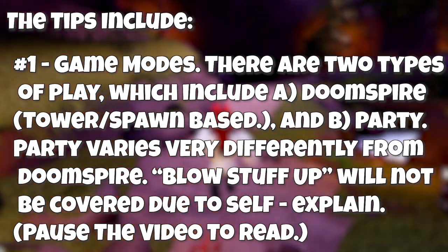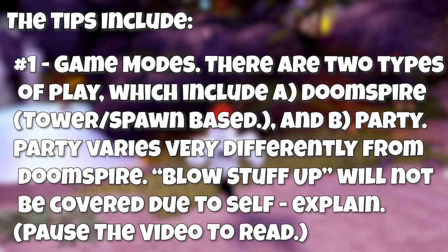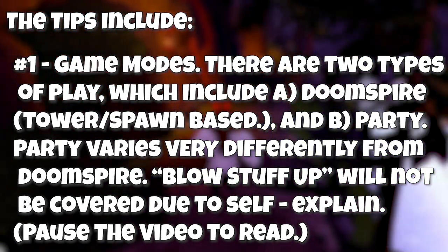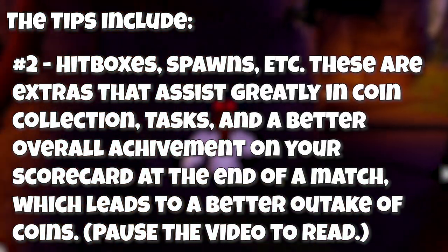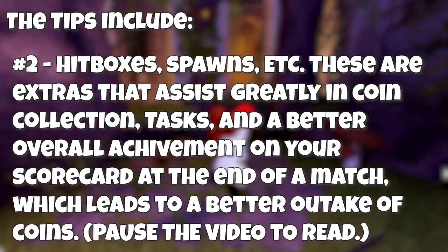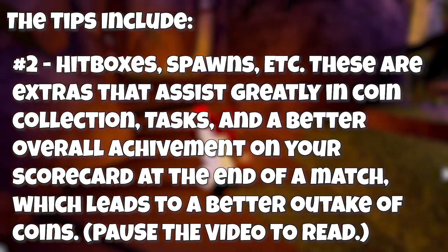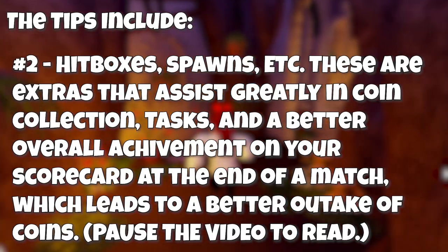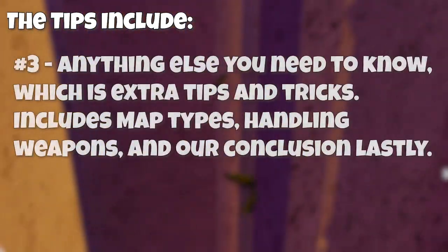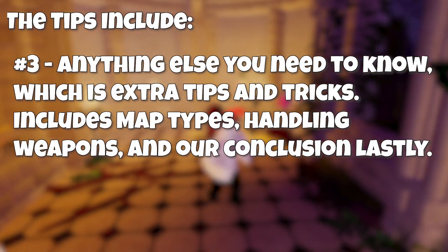Blow stuff up is pretty much self-explanatory so I will be skipping that mode. Party modes vary much differently in rules and set instructions, so we'll take a bit more time to explain those. Secondly, we will be reviewing hitboxes, spawns, and more, which are extras that can help especially in your coin collection and achieving tasks. It also leads to a better overall scorecard at the end of a match, which leads to a better outtake of coins. Lastly, I'll cover anything else you may need to know.